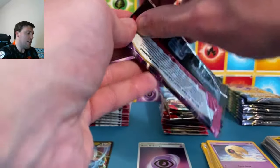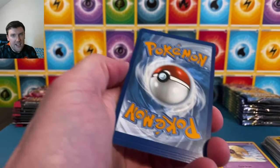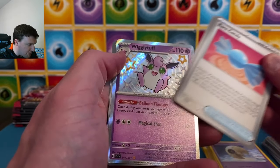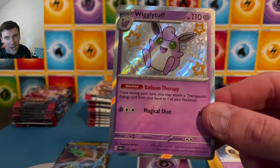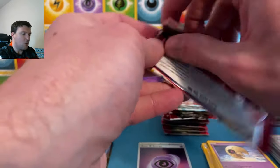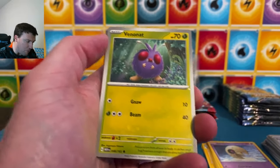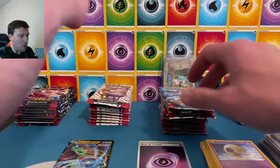So a Radiant Charizard and a Ditto from the Galarian Gallery. Back to Paldea and Fates — still need the Charizard, still need the Arcanine, still need the Charmander and Charmeleon baby shinies. Water energy. Show me something fun — Wigglytuff! With a Wooper and a Magmortar. It's not an art rare from Paldea and Fates, but the baby shiny is what we want to see. Nice Wigglytuff. Back to 151 here.